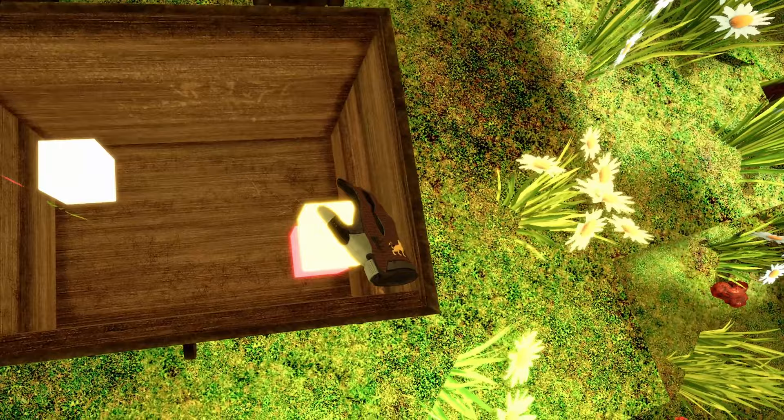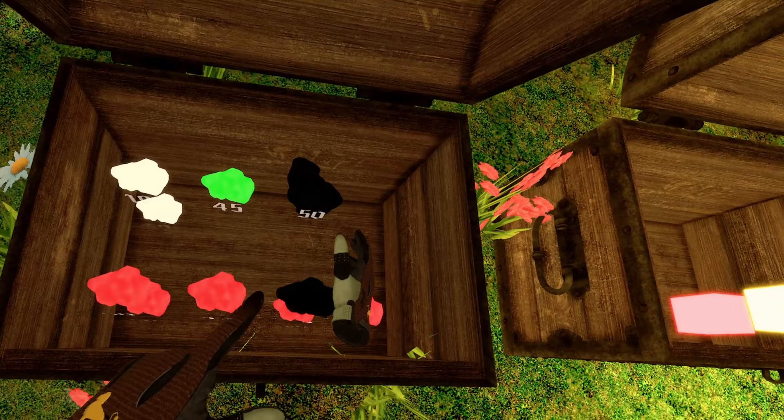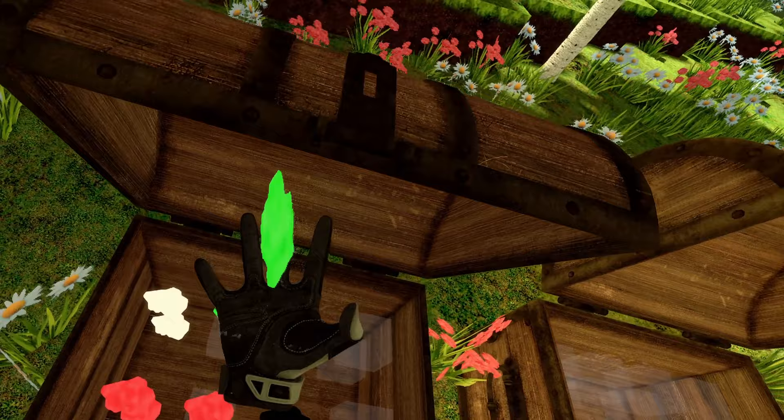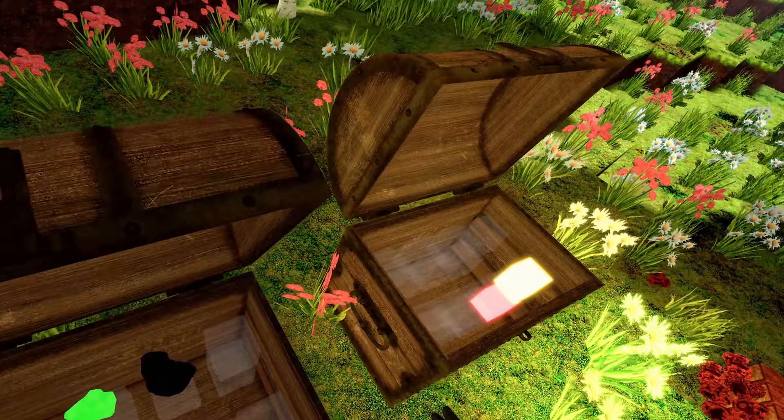To remove items from the chest, you just go there. If you go with your hand over the chest, you can actually see numbers in front of the items — that's the number of items in the slot. So let's take the green color, go to the color till it's lit, grab it, and then you remove one from the chest. You can drop it into the world, or grab it and put it in your bucket.